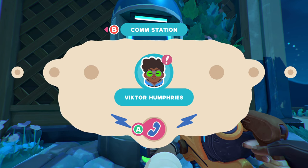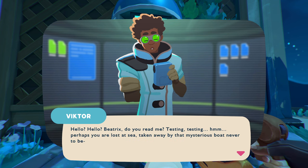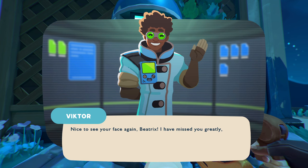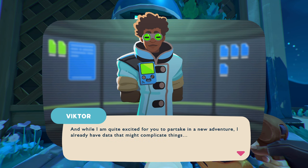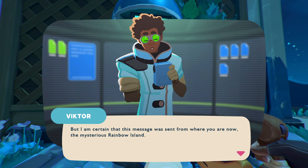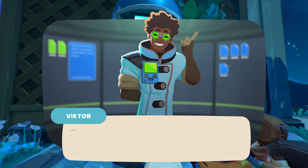I can talk to Victor Humphries. Alright, hi Victor. 'Hello, hello, Beatrix. You're reading me. Testing, testing. Perhaps you are lost at sea, taken away by the mysterious boat — oops, nope, forgot to turn the display on. Nice to see your face again, Beatrix. I have missed you greatly, my dear friend. While I'm quite excited for you to partake in a new adventure, I already have data that might complicate things.' How about you explain what those rainbow-eating slime trash bags were. 'Last night I received a message from some sort of artificial intelligence group or program. It's written in code, but not one I recognize — I'm in the process of analyzing it. But I am certain this message was sent from where you are now, the mysterious Rainbow Island. So to recap: a mysterious boat takes you to a mysterious island, and I receive a mysterious code from said mysterious island. It all seems quite curious.'